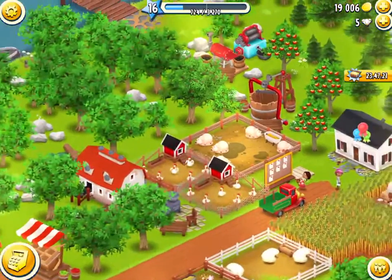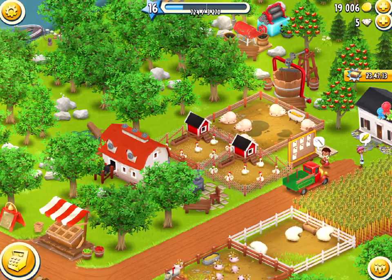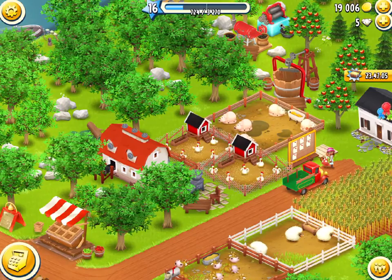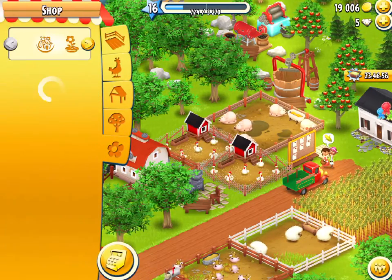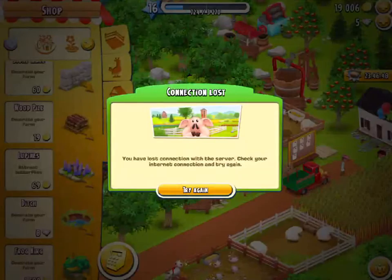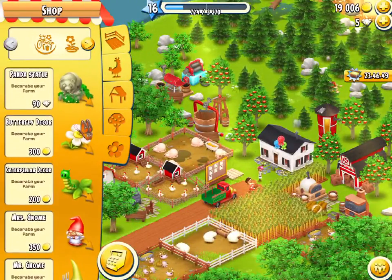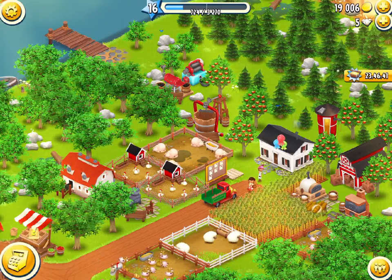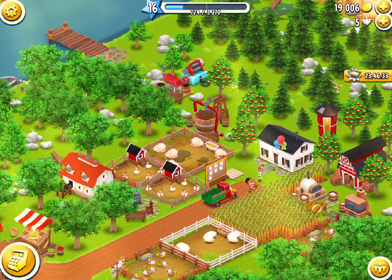The idea is to always be using your diamonds on production slots — no matter what. Unless of course you really want a decoration, I'm not saying don't buy it — that's totally fine. I'm just saying the best use that will make you the most coins long term, and probably the most happiness in Hay Day because you'll have more coins, is production slots. You can buy a decoration for like 90 diamonds — sure you might like a panda statue — but think of the amount of production slots you could unlock with 90 diamonds. That would be phenomenally beneficial.